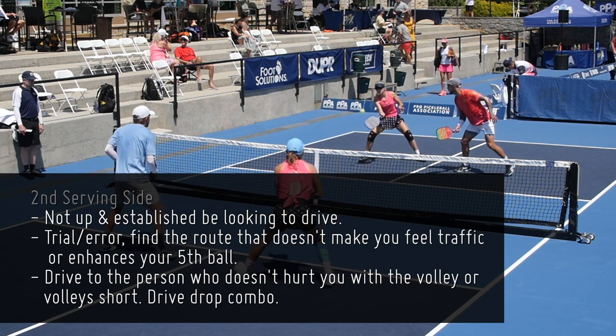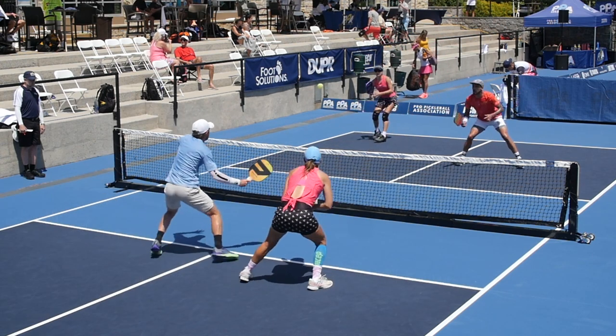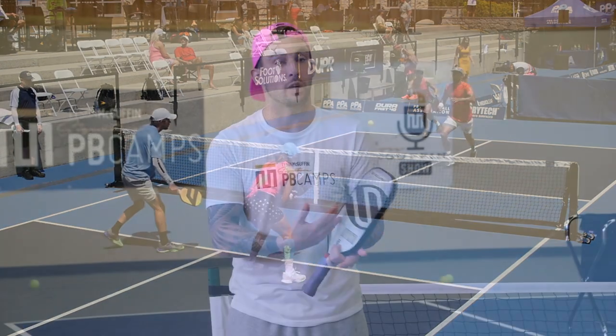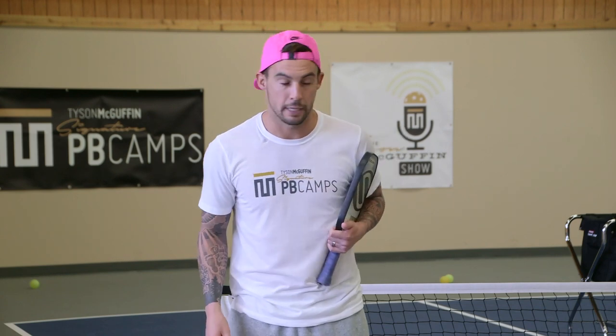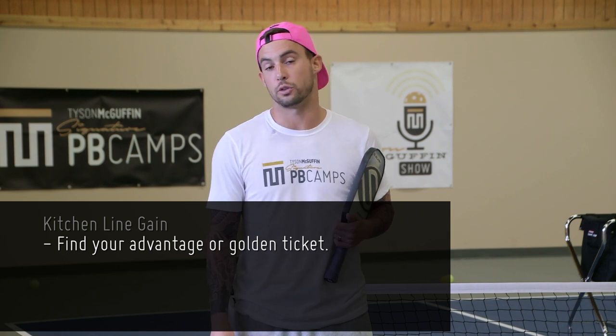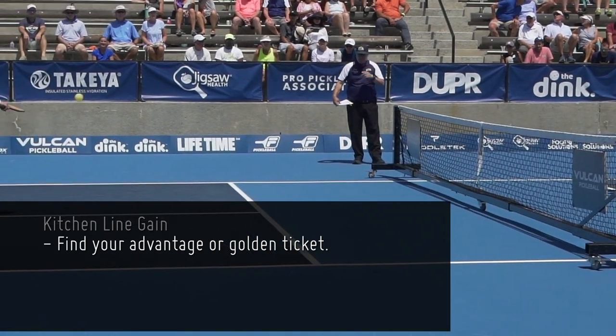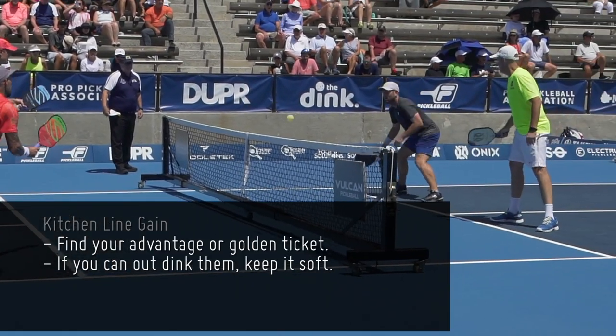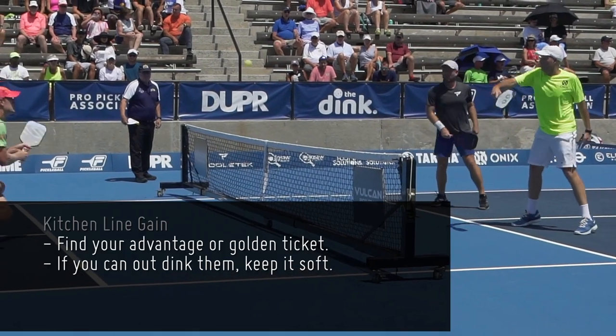Now let's talk about what you should do once you get to the kitchen line. A good majority of points at lower levels are being won just by putting balls in play — it ranges anywhere from 90/10 to 70/30. Once we get to the kitchen line, you need to find little advantages — your golden ticket. Your golden ticket can be found in a wide variety of ways: you can find it by playing a softer style, or you can find it by playing high-risk, high-reward.